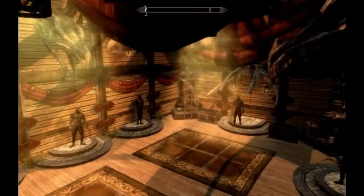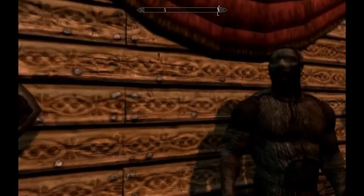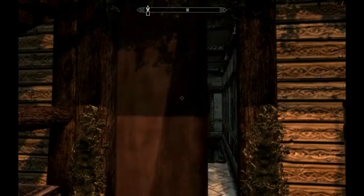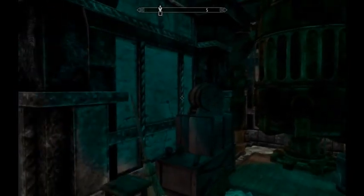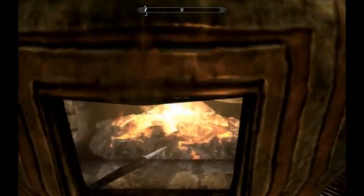What is this? Mannequin. Weapon rack. False panel. Oh! Secret! Yes, engine room. Dwarven engine room.